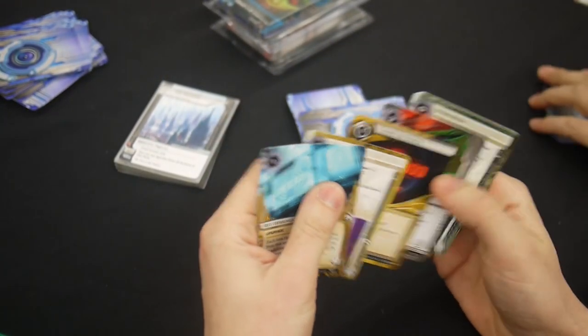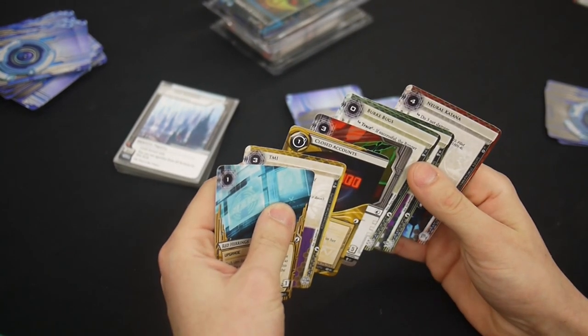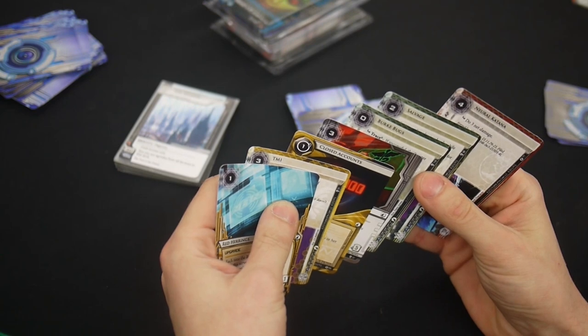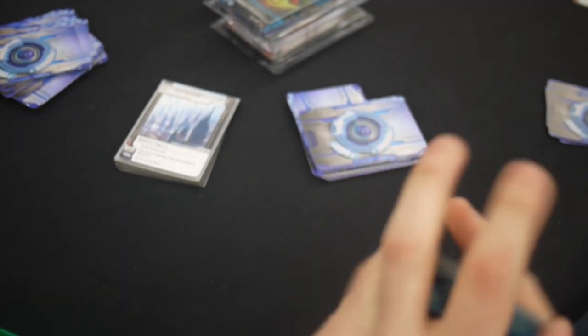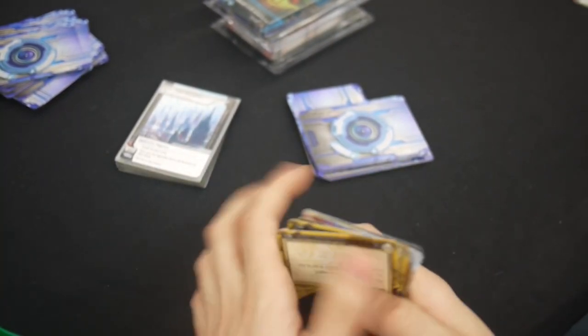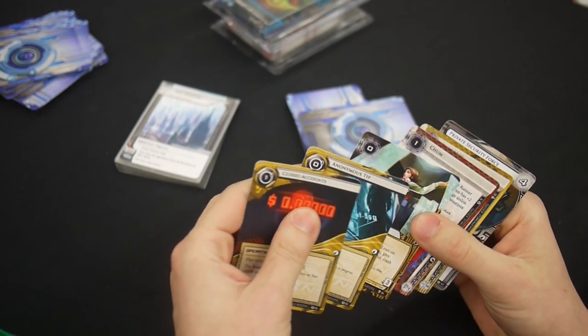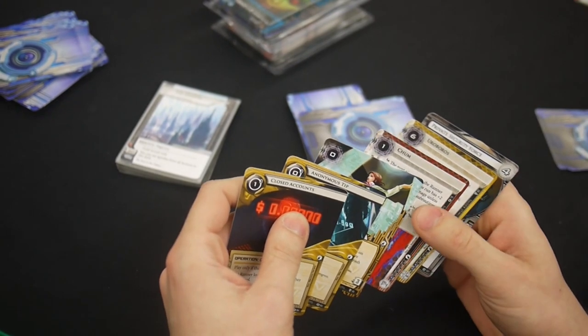Here's seven cards so I'm receiving six cards. I think Neural Katana is the card to take here — it's gotta be Neural Katana or Private Contracts. I gotta take some ice. I think I was worried too much about not having enough ice and ended up taking too much. I think half my deck was ice even after I built it, and that's not necessary.